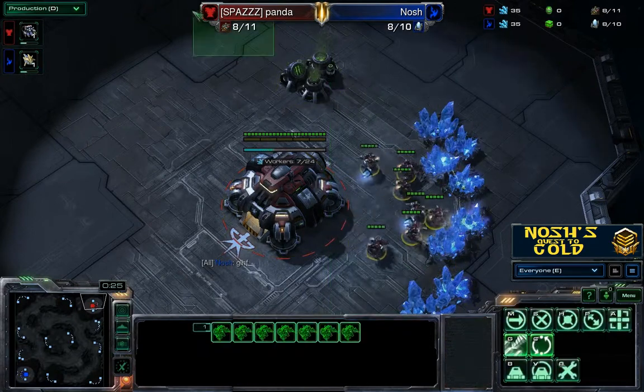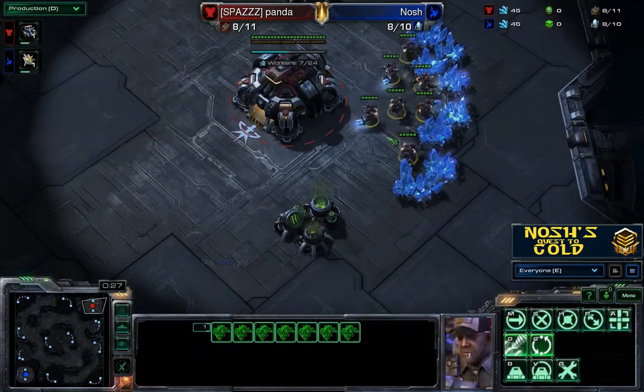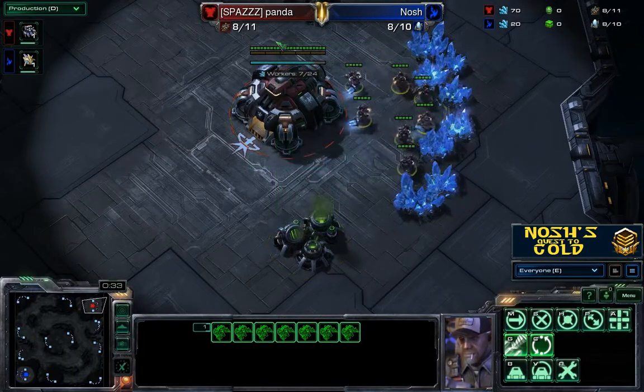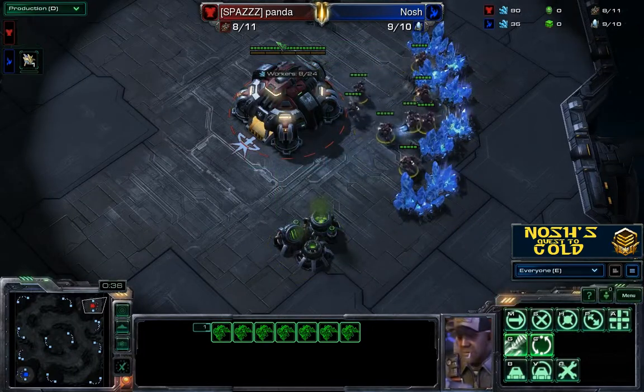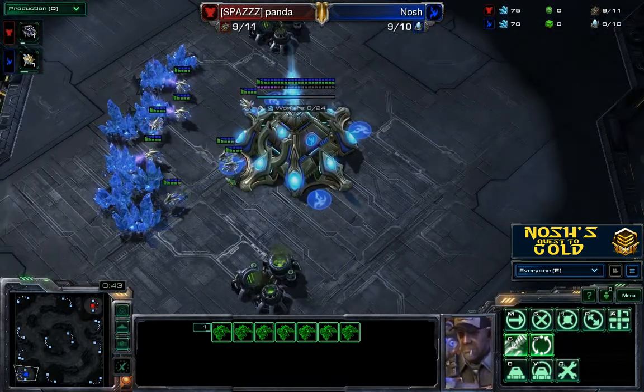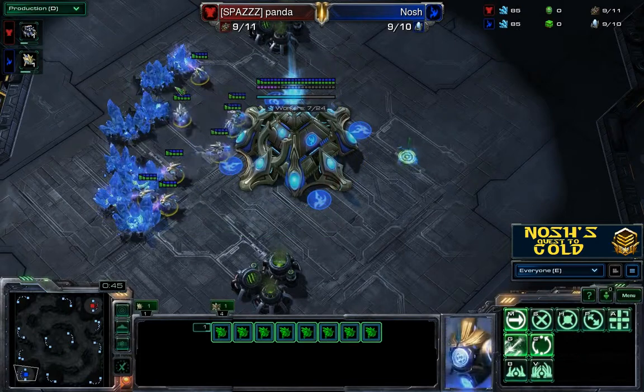I see a lot of this on the ladder — a lot of things in brackets — and I don't know if these people are part of clans or guilds or tags or things. In Silver League, against maybe one or two Gold League players, I don't really imagine many of them are part of many clans or tags or anything. So I'm just going to call him Panda.